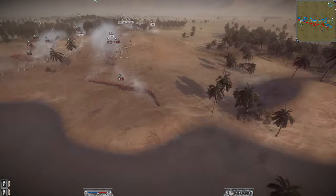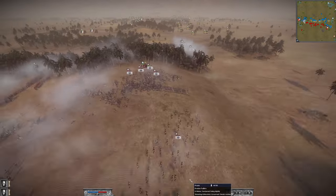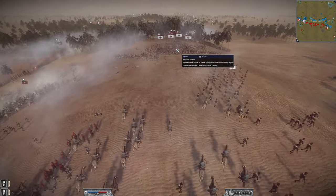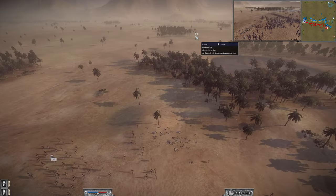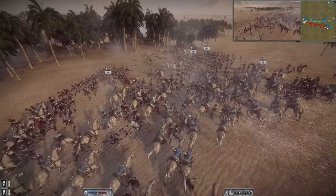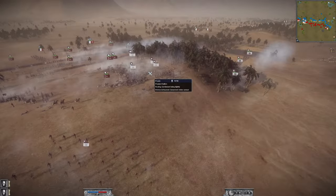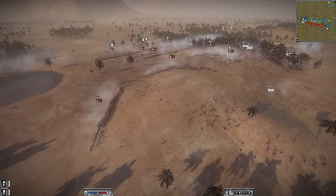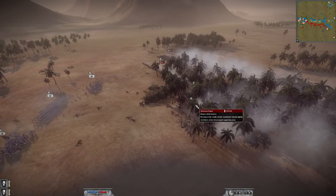Here comes the grand cavalry charge — this surely puts an end to the Prussian player. He's got all his troops blobbed up with bad morale. This is a huge cavalry charge, absolutely shredding that block of Prussian troops and shattering the center. You can see how much things can change in a little bit of time.